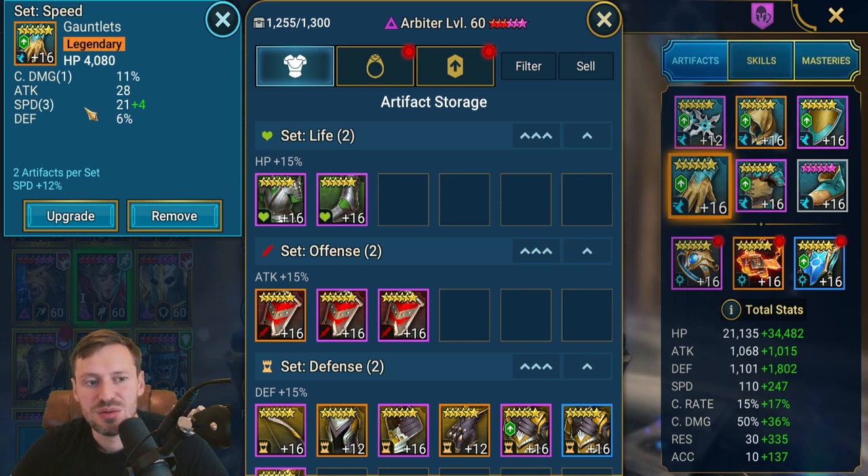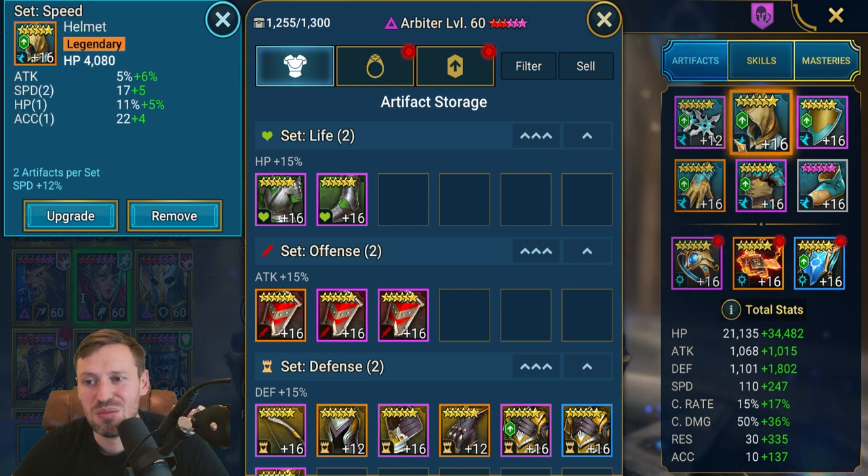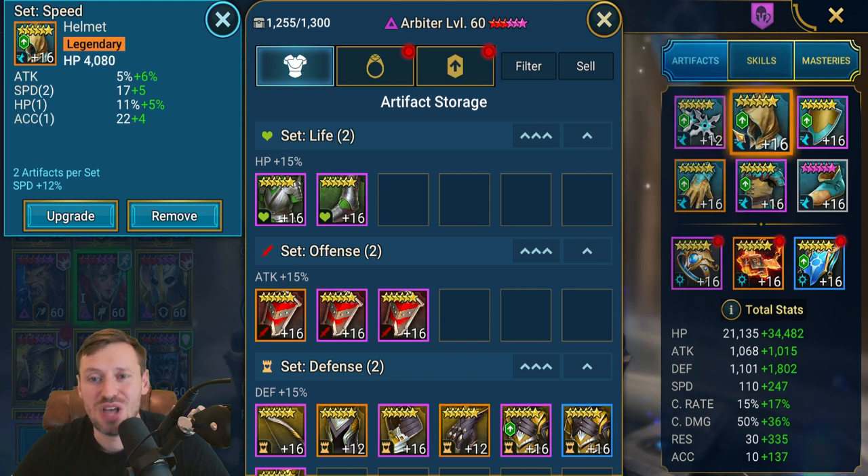As you get better gear you want triple and quad rolls as a minimum. I've been really unlucky — my shield, weapon, and helmet are all double rolls — and we want them to be at least triple and quad rolls.